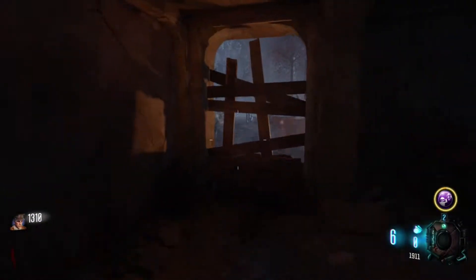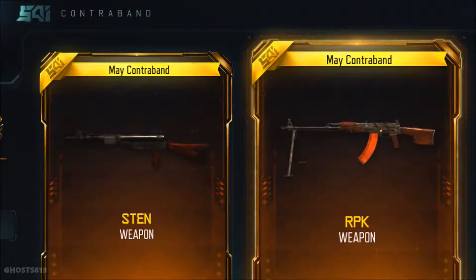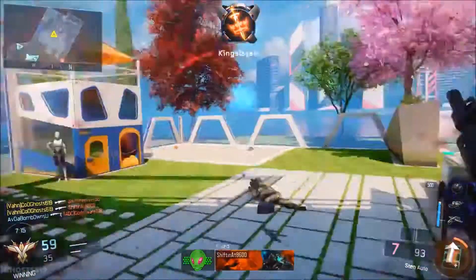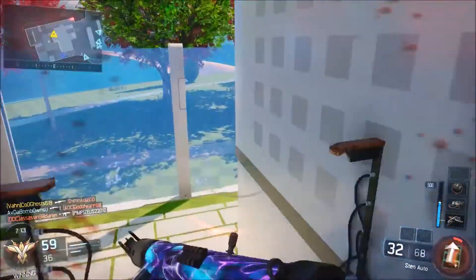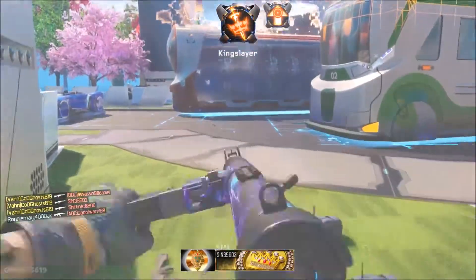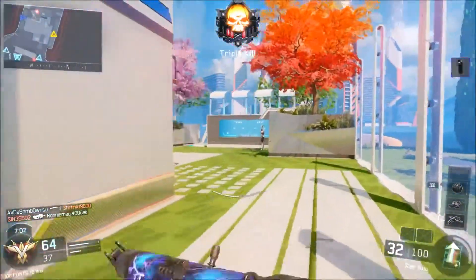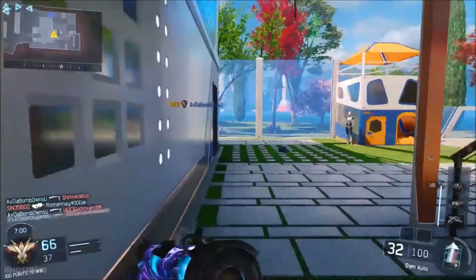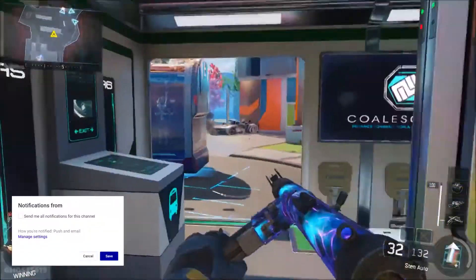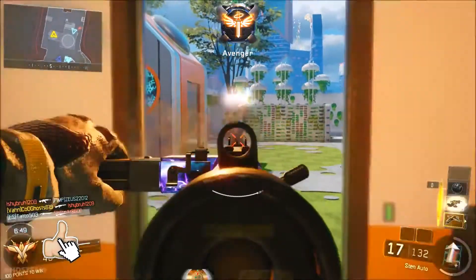The first new weapon is the Sten. We honestly have no idea why they added this into the game, but Treyarch weapons are always pretty good — except this one is okay, it's not the ideal weapon to be using. By the way, all the gameplay footage I'm using comes from CodGhost — he's an amazing YouTuber who does a whole bunch of multiplayer stuff, so I'll leave a link in the description down below.